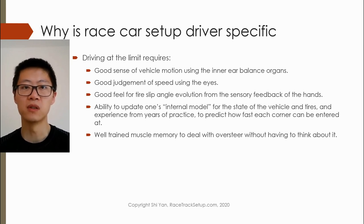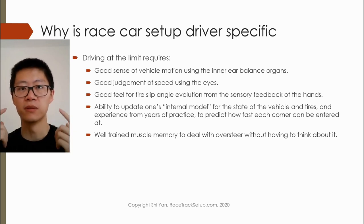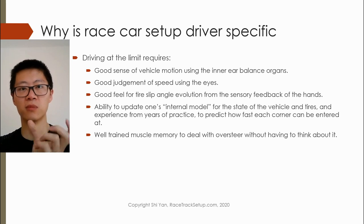The important point is this muscle memory of dealing with oversteer or understeer comes from the information that is fed by the inner ear balance organs. The inner ear balance organs will tell the driver that there is some yaw rotation going on — it is maybe more or less than what the driver intended — and so the driver is able to make an adjustment.